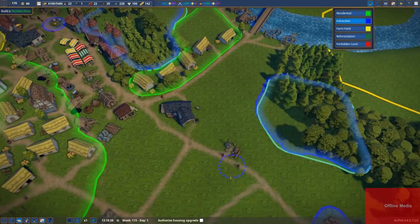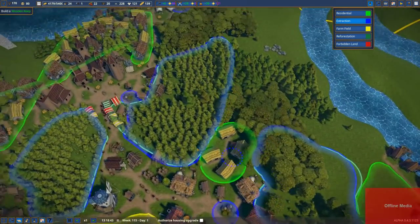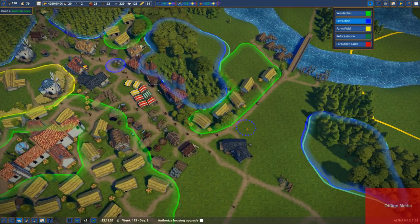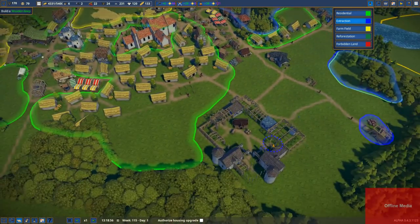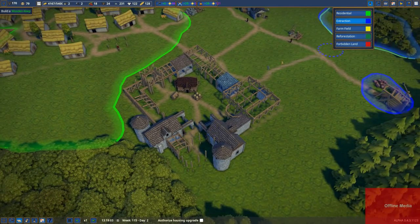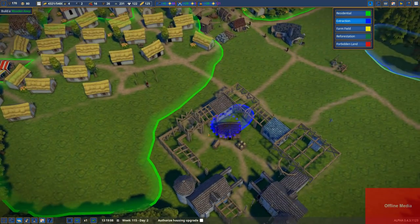That is not great. So what do we got going on here? We have this being slowly replanted by these foresters. I don't know if this area is going to get replanted, to be honest - I think the foresters may have their hands full. So we'll have to watch that and see if that is applicable. I wonder if the apiary has to have an extraction zone or something, or a farm. I suppose I could just make the whole thing an extraction zone, though I'm not really sure if that matters at all.